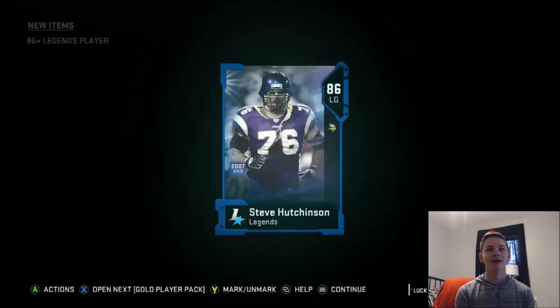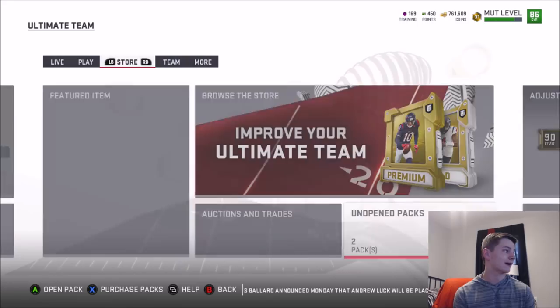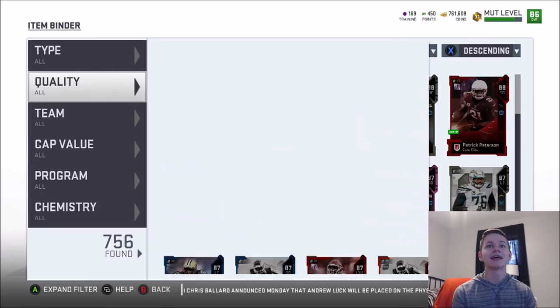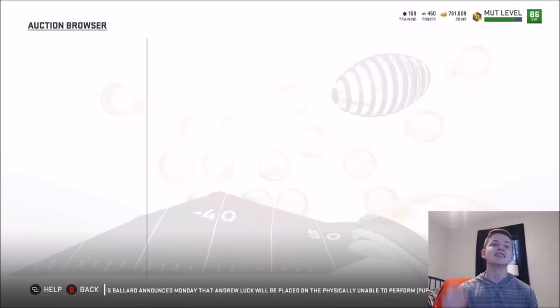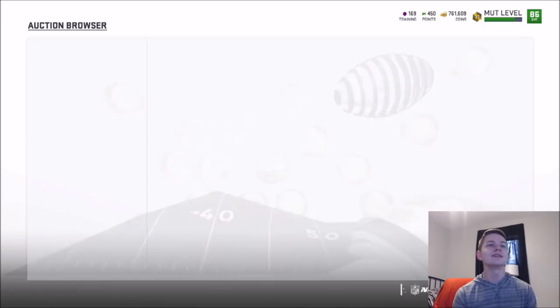We just pulled nothing but heat — 16 elites total. Justin Houston right now is about 100K — a 100K pull right there, that is insane. Carson Wentz is currently going for 62K. That's what I'm talking about!